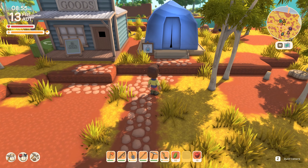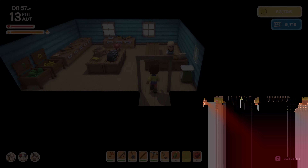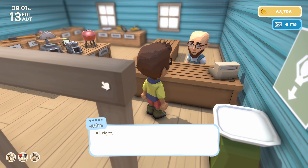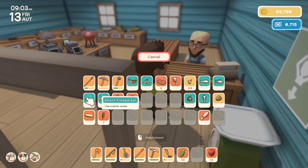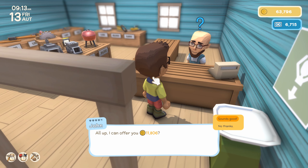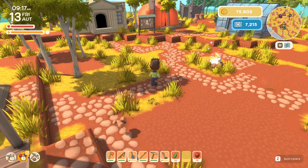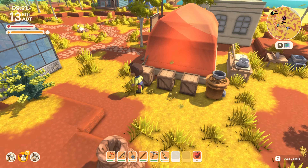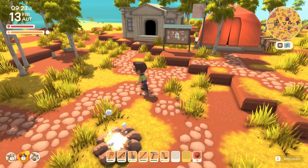Looks like Franklin is in town. Let's speak to John first before we speak to Franklin. Let's sell our stuff. I'm not sure if Theo has an eel for the museum yet so we'll hang on to that one, but we'll sell everything else. Yeah, maybe we should hang on to the corn for now and hopefully figure out what to do with it, whether or not there are any recipes worth making with it.